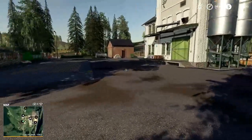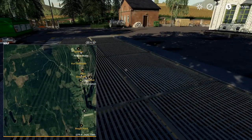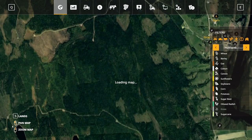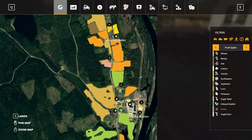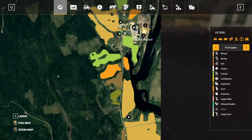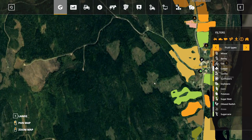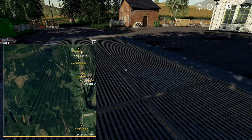Looks like there's probably a grain sell point right there. Oh, that's the grain mill, I think. There are some fields with stuff already set up — probably some sunflowers, canola, looks like some barley, and that could be wheat. So there's lots of stuff to do here. This is a farming slash logging map because I bet out in this area there are all trees. So there's the grain mill right there.